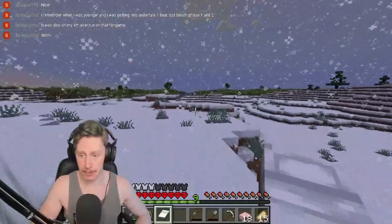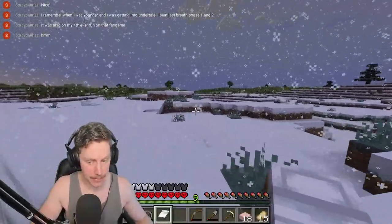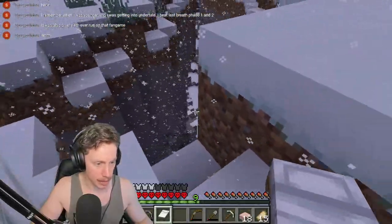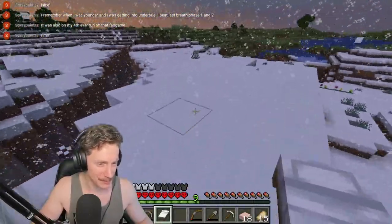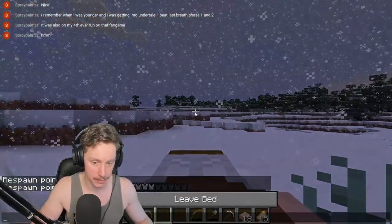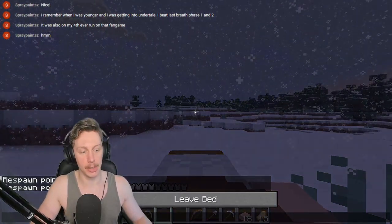We also probably want to get a map sorted, because maps are kind of fiddly, and it's better to have one. Oh my god — death. This place sucks. I absolutely hate the tundra — it's always death. We're sleeping. Apparently I'm going to respawn here.